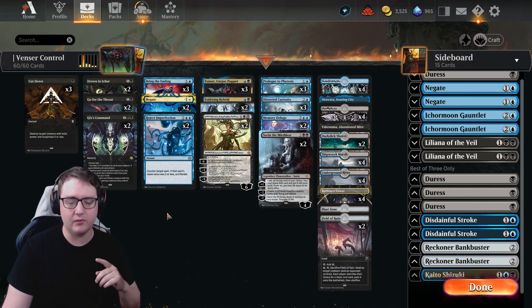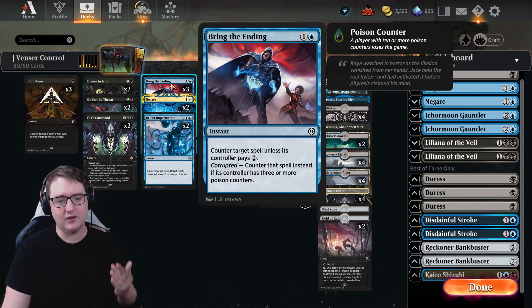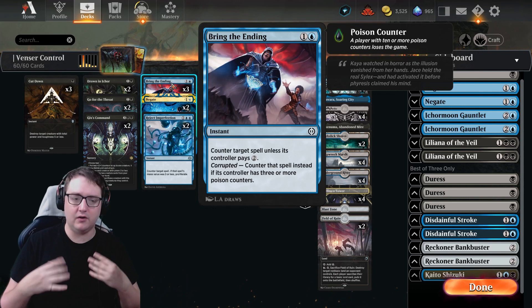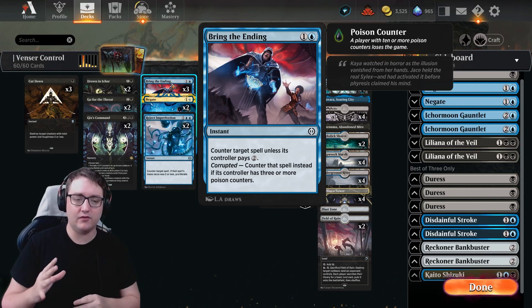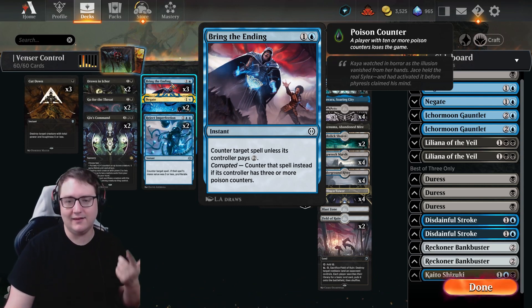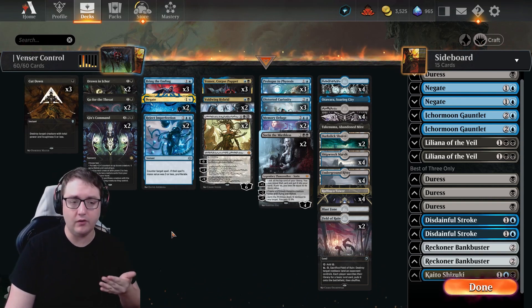Now let's touch on our counter magic — our other ways to interact. We're playing with toxic so our opponent is going to get poison counters, meaning there's a great chance they'll be corrupted — having three or more poison counters. That brings us to Bring the Ending: like Make Disappear, it counters a spell unless the opponent pays two, but the key thing is if your opponent is corrupted, it becomes a straight-up two-mana counterspell with no downside on any spell you want.